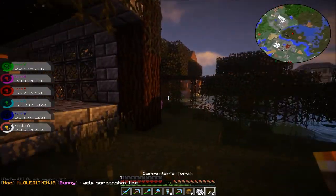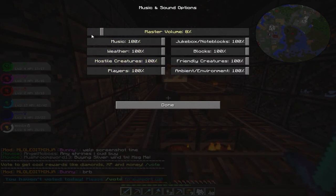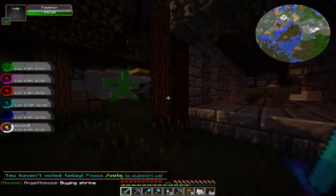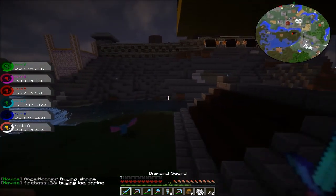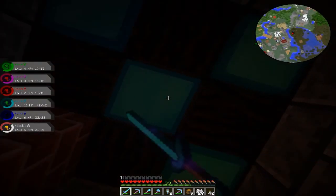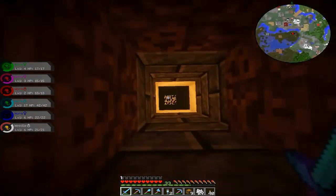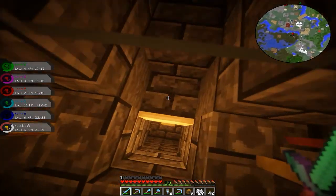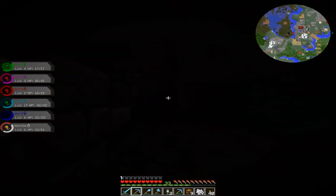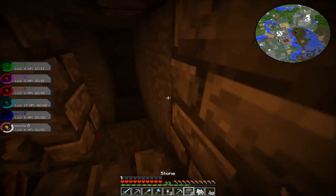Let's turn this down really quick, this is really loud. There we go. I really like this build a lot. What I do need to do later on in this episode is get some more blaze rods — I don't think I have any left. Let's go check really quick. I don't think I do. I might have some in this little chamber of death. I don't think I do. This is where we fill back up the dispenser with splash potions.